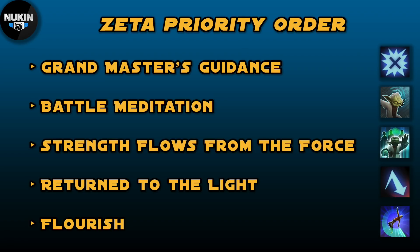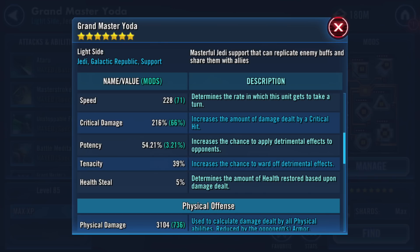I have some good news for those concerned about the amount of Zetas on the team. If you're looking for alternatives to Visas Marr, some of the other characters that are actually good are R2-D2 — a lot of people already have his Zetas — and also Jedi Knight Anakin and Aayla Secura, who don't have any Zetas whatsoever. If you're going to use Barriss Offee to replace Visas Marr, she does have a Zeta, but it's not required to run this team and be successful in the Sith Raid.